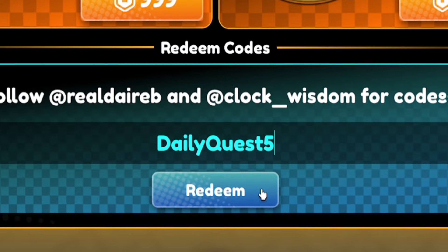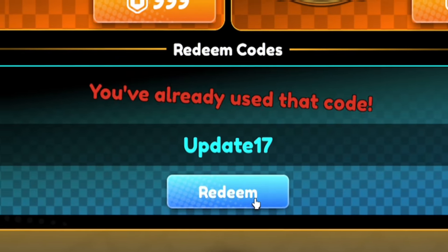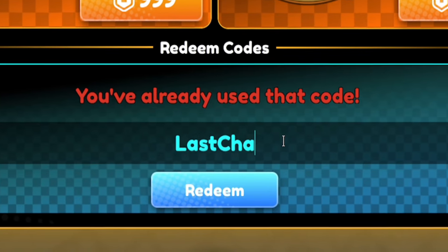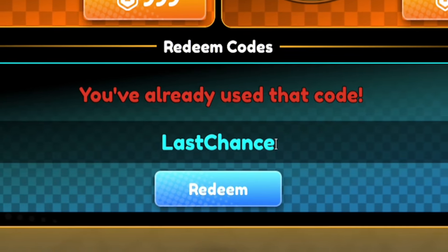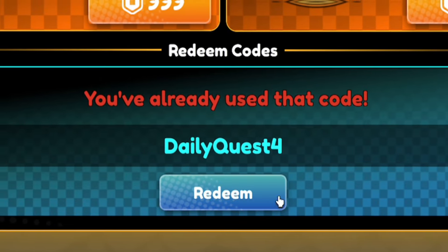After that one, we need to redeem UPDATE17 — and there are so many working codes I haven't yet redeemed. There we go, redeemed that one. Then we have the code LASTCHANCE. Once you've entered that code, redeem DAILYQUEST4.